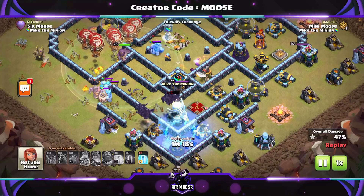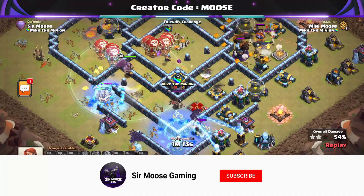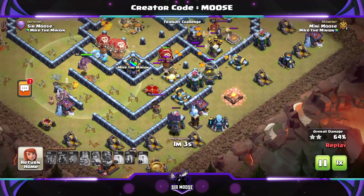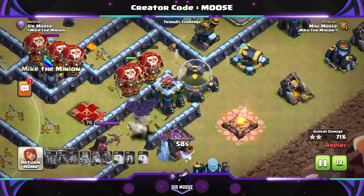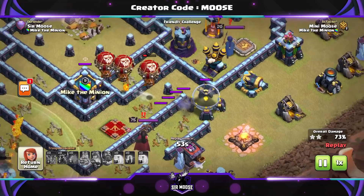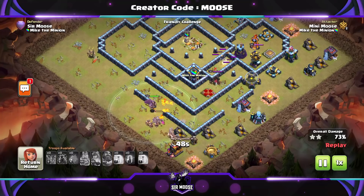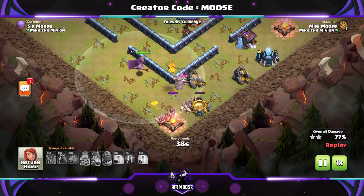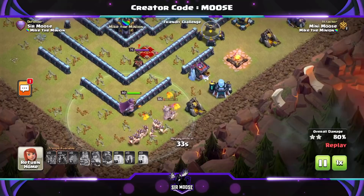Now watch where the bats are going — there's a Wizard Tower, let's try to freeze it. We've got one freeze spell left but we have to freeze that Wizard Tower again. That could have been three stars if we didn't need to use both freezes there. That Wizard Tower knows the bats are coming — and oh no, we lost the bats, I think that was an air mine. Sometimes luck just isn't with you. Gary the grand warden is down there doing a great job, though one lava pup got infernoed.